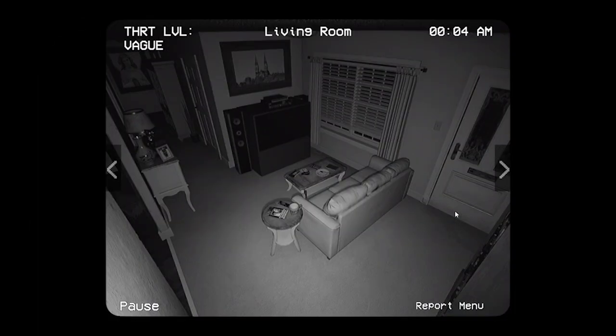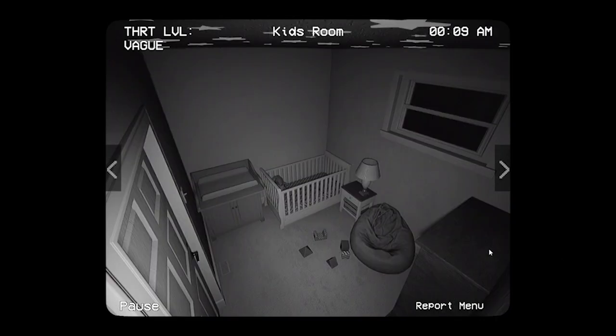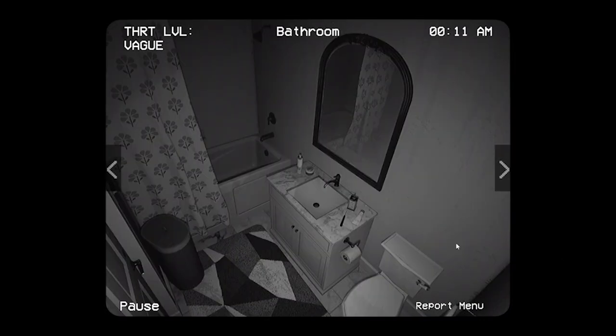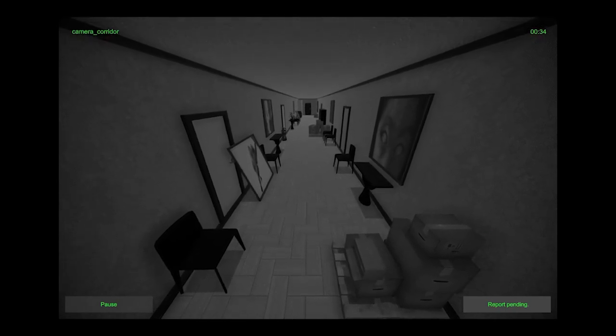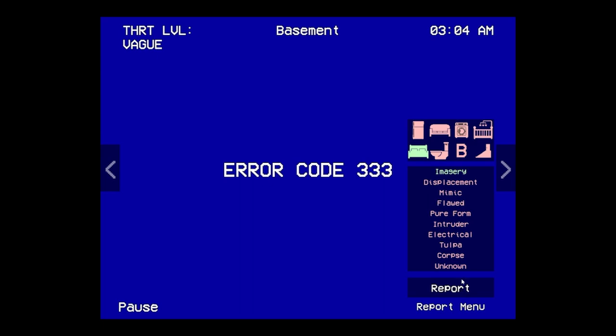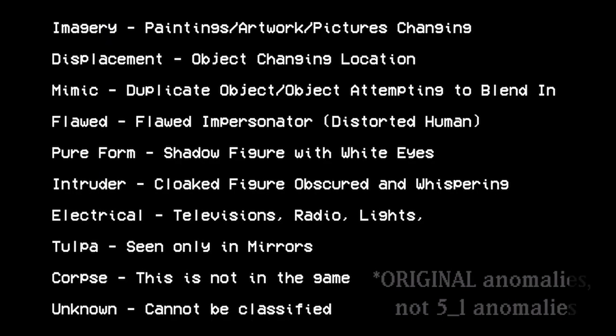There are eight rooms in total in this game: the kitchen, living room, laundry room, kids room, bedroom, bathroom, basement, and stairway. And unlike in Observation Duty, none of the room cameras will disappear beyond an electrical malfunction. Tessaron provides a quick guide to each anomaly in the main menu screen, though some of these descriptions are a little deceiving. I'll be going over each type of anomaly in more detail and providing some examples of common spawns of that anomaly.